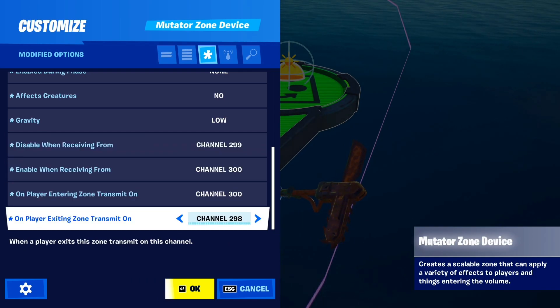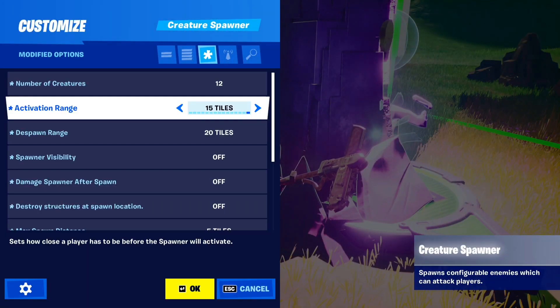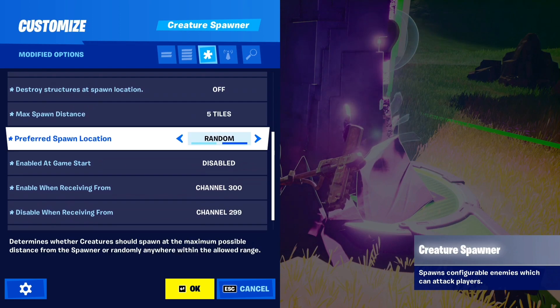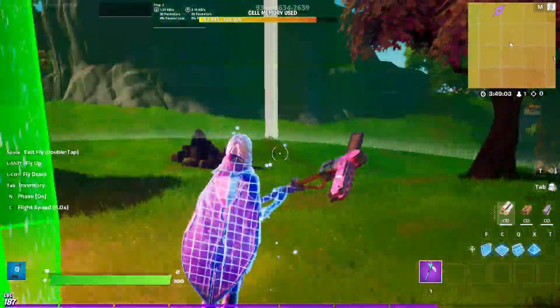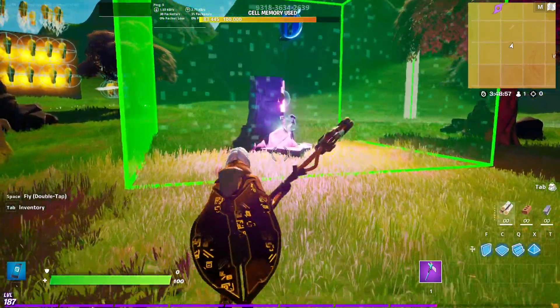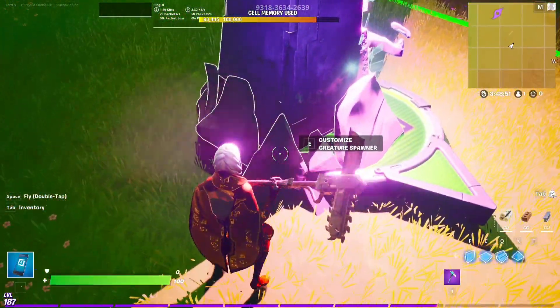When player exits zone, it goes on channel 298. We'll get back to that one in a moment, since it's only used for one part of this whole thing. On channel 300 when the sideways event is triggered, it will start spawning the zombies via creature spawner. The creature spawner will enable, and for the duration of the sideways event, the creatures will be spawning. This enables on channel 300 and disables on 299. The eliminate creatures when receiving from setting is set to 298, so when you leave the sideways zone — which is leaving the mutator — all of the fiends that belong to the spawner will just be eliminated.